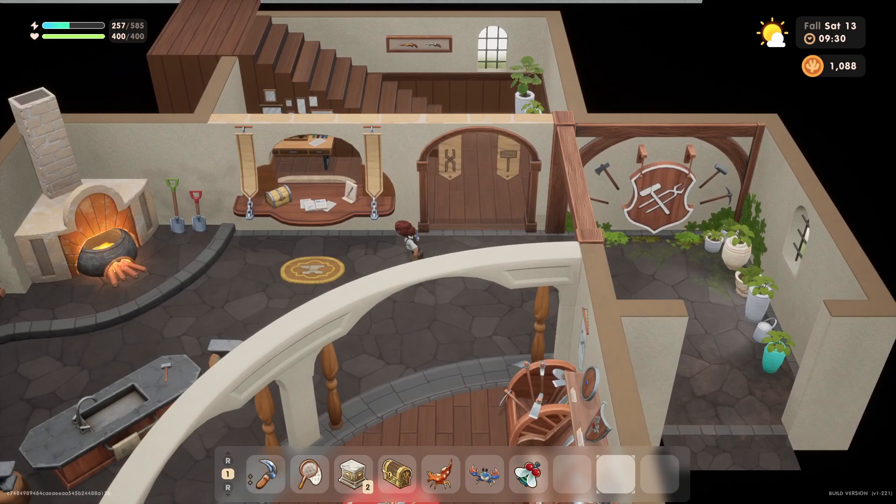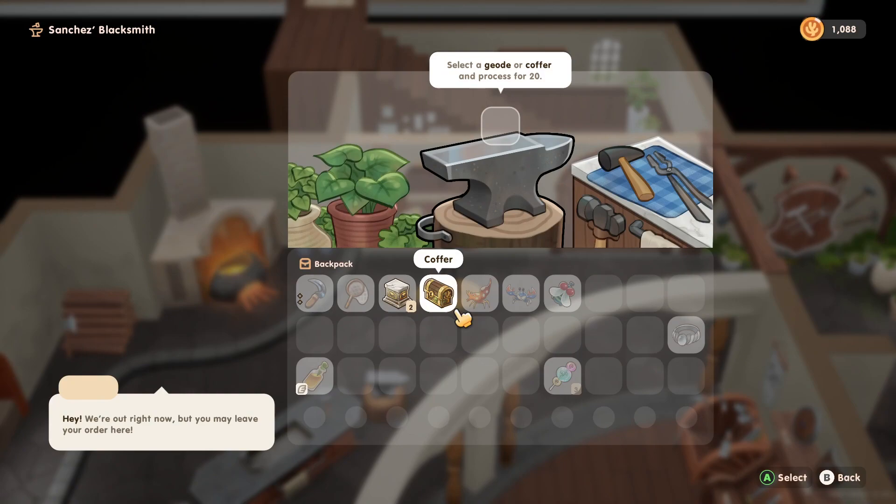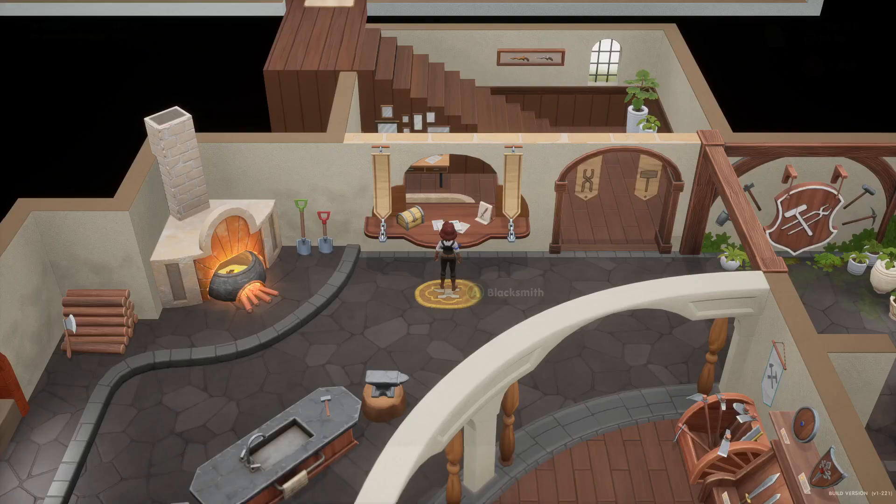No one's at the counter today, but we are still going to process our geodes. Got some glass and the marble. The marble coffer only had glass in it — how disappointing. And a sky disc. Well, at least we got one new thing, which we are going to donate.